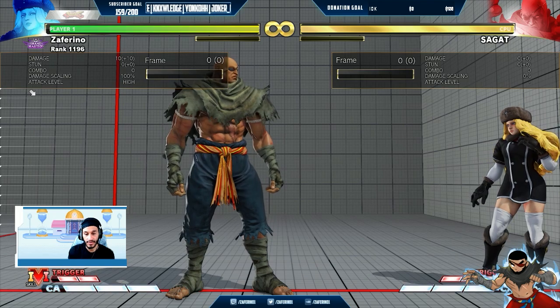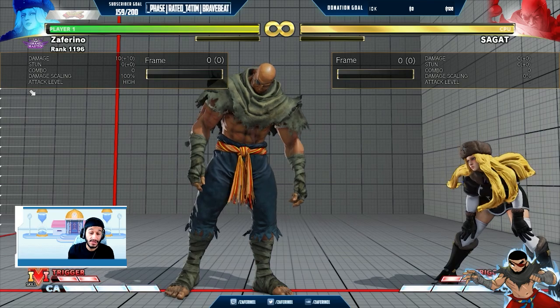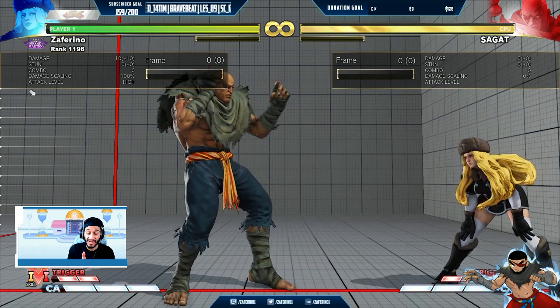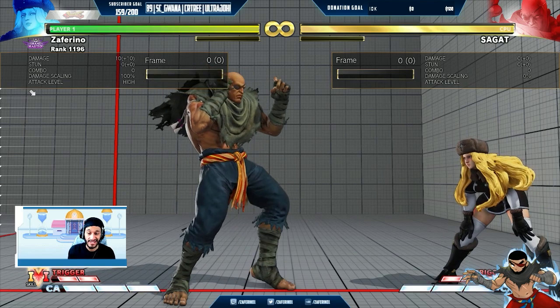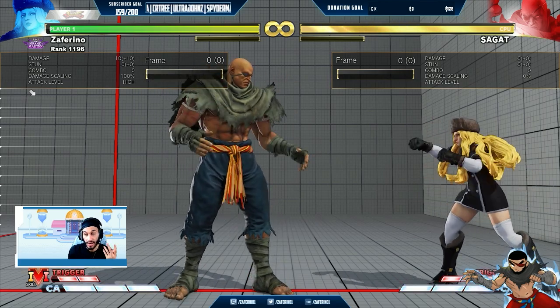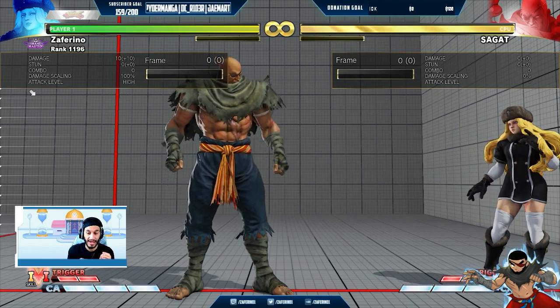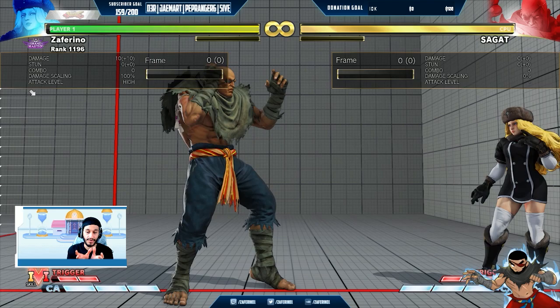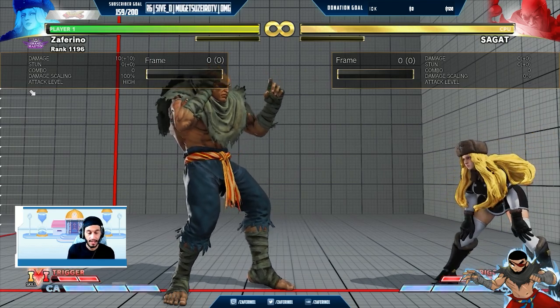Any character can do this — all the Shoto characters, any character with a fireball. And you can use this in footsies too. You can press the buttons at the end of certain pokes so that you maintain spacing on unique attacks as well. For example, if you have a unique attack like Gyreon's forward medium punch and you want to be precise with spacing, then you can do the forward medium punch during the recovery so that way you don't move too far forward, but you still make sure that the game registers that input and you do get the unique attack.